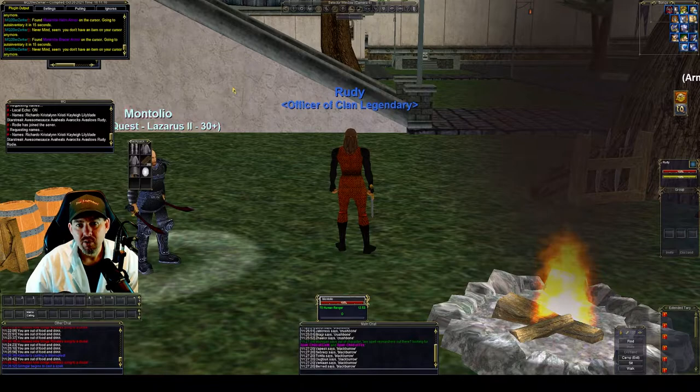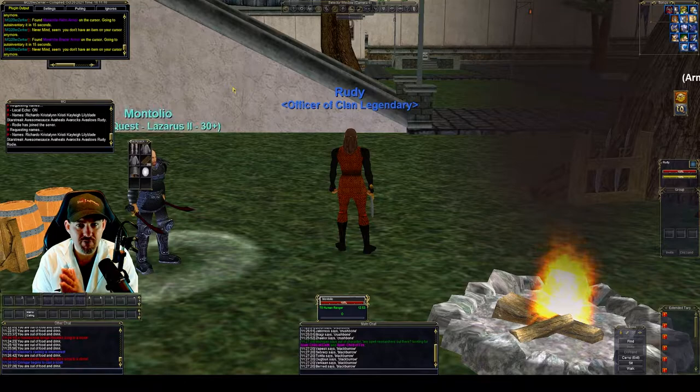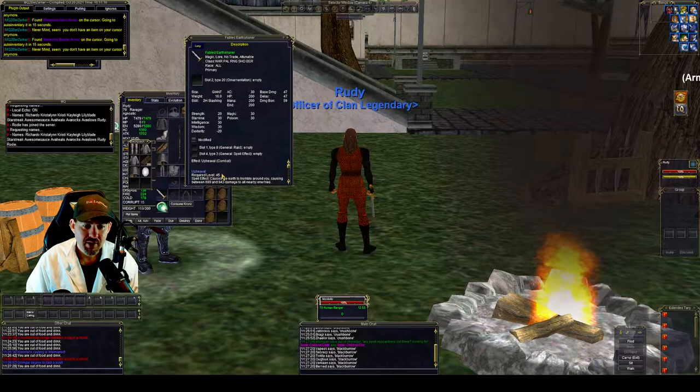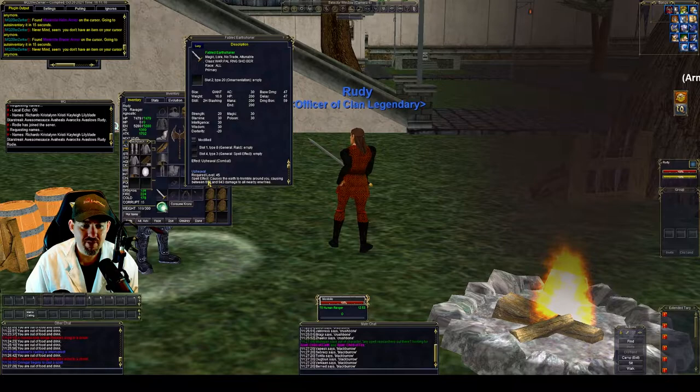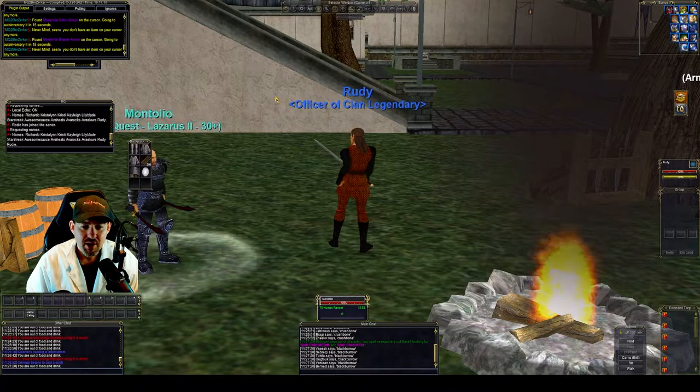But when you get to a point where you can farm either Dulox Harbor, or my personal favorite for getting started — farming the Crypt of Nadox because you can Swarm Pole — you should really be looking at two things. One, getting a Fabled Earthshaker for those who can wield it. It's not so much the stats that are great; it's this proc that happens that has an AoE effect causing between 700 and 943 damage. On a crit it's absolutely devastating, especially if you're like me and have it on three characters.